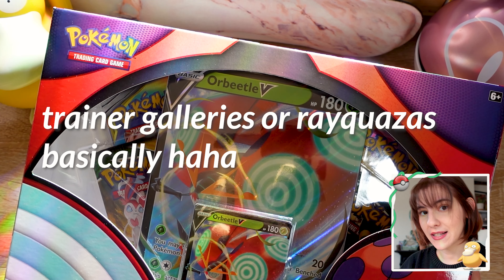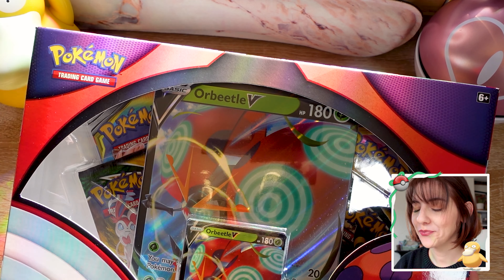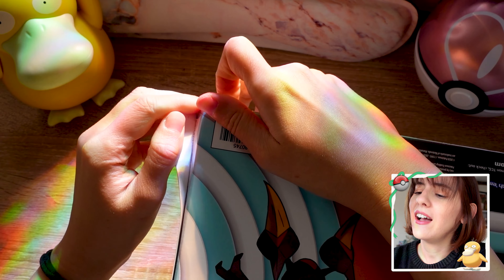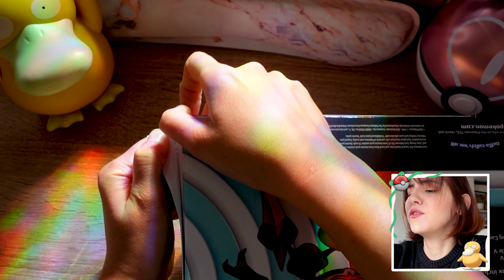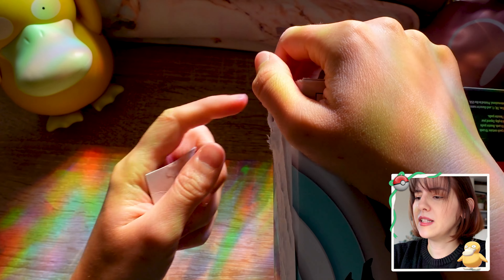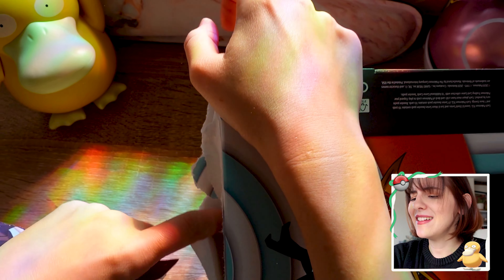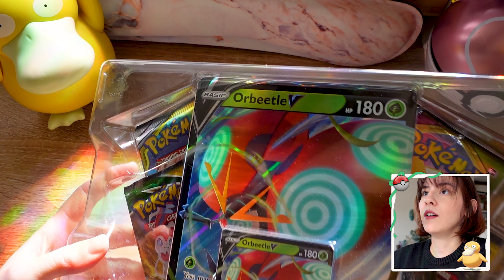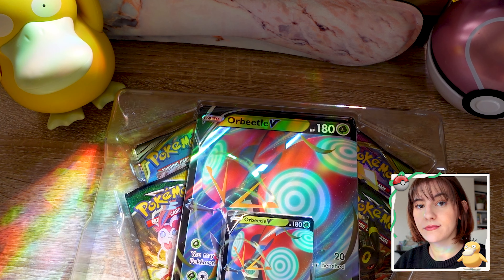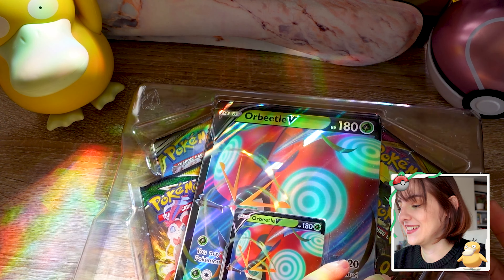Anyway, we're gonna open this together. I should keep it sealed, I know, but I don't want to, especially because there's the Evolving Skies boosters in here and I'm hoping we get something nice. I'm tapping Psyduck for luck — please give us luck! I don't know how to open this thing, it's full of glue. I'm just gonna destroy the box, hopefully I don't destroy the cards in the process.